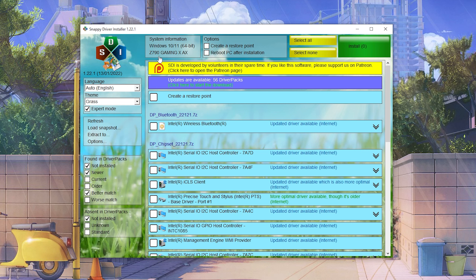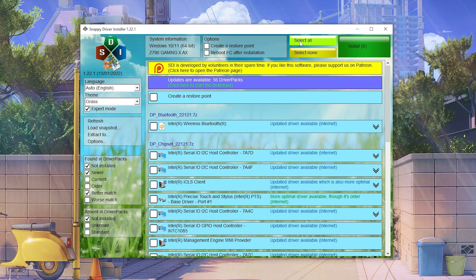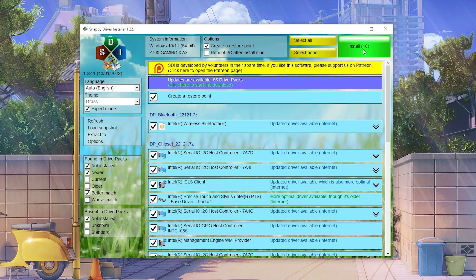It will show you exactly which operating system you're running and your motherboard — for me that's the Z719 Gaming X — and it basically collects all the data from your PC. What you want to do is click select all and just go through the installation.